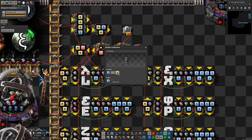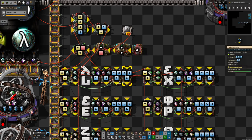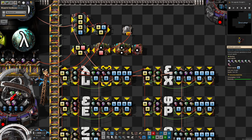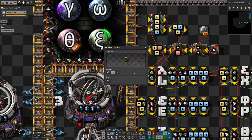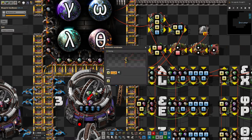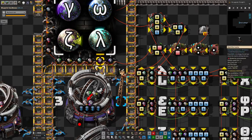These two combinators check which number is bigger and output the appropriate recipe number. If 2 is bigger than 8 it outputs a 2, and if 8 is greater than or equal to 2 it outputs an 8 - with the equals included to ensure there's always an output. At the moment it's outputting 2 because there are more inputs on that side. These two side combinators decide whether the recipe should run at all: if there are less than 10% lambdas, a lambda signal is output and passed through to the rest of the system.